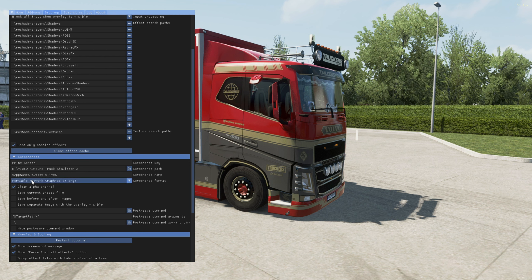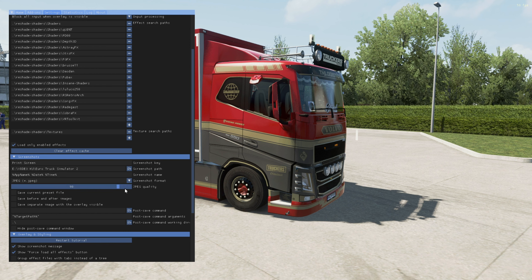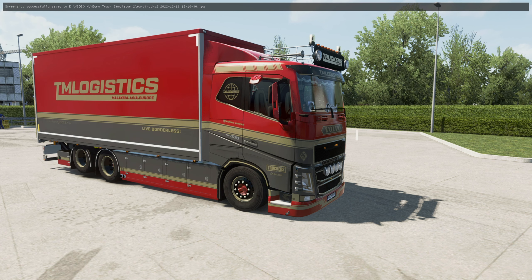You can see the Screenshot option. I use the Print Screen key as the screenshot key. You can change the format for the picture — maybe JPEG, JPEG quality 100 — and then you can choose a folder or path to save. That's it. I'll try clicking Print Screen to take a screenshot.